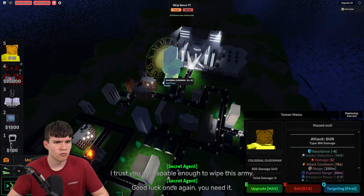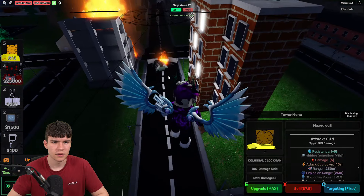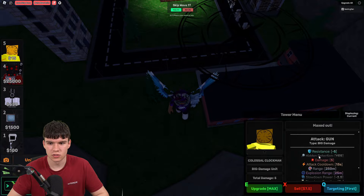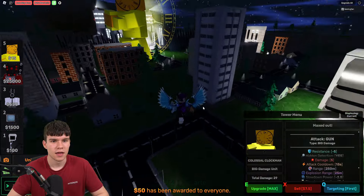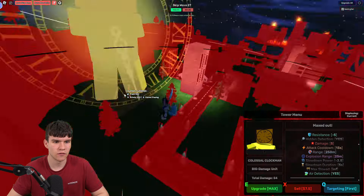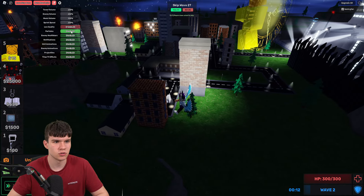The colossal clock man only costs 15, and honestly I wasn't expecting to be able to place that thing down. It literally has a range throughout the whole map — it definitely shakes my screen to say the least. Does it even attack? This thing is kind of overpowered. It only costs 15 to place down — I might just place down a ton of these. The only problem is my camera is going to be shaking left, right, and center.